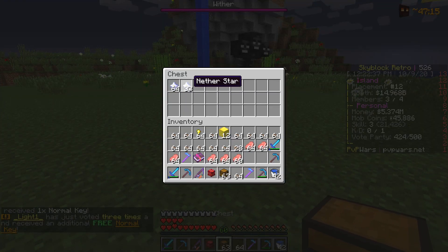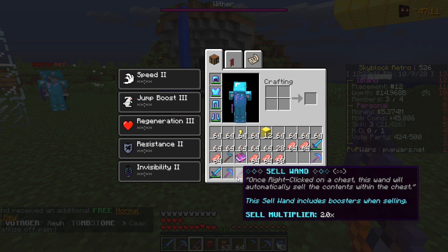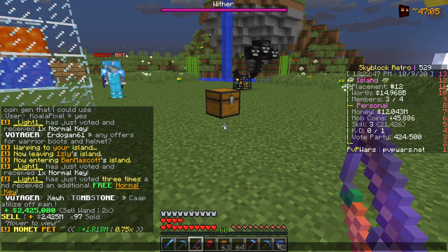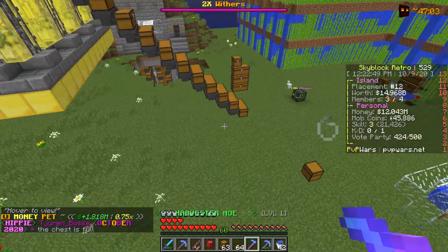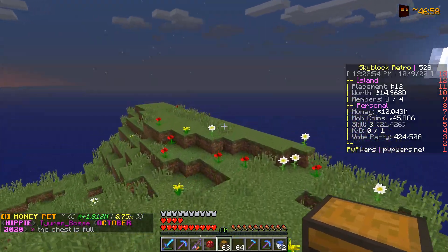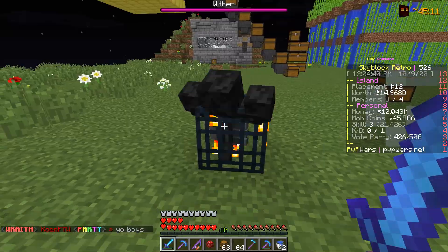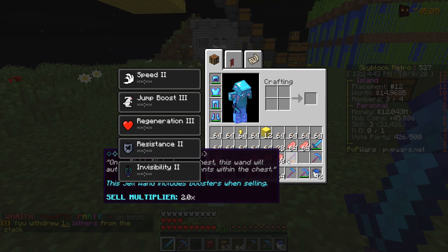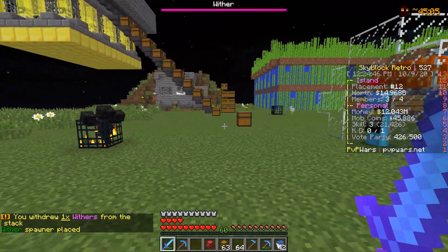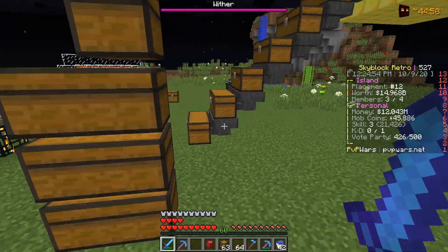We obtained a stack and 33 Nether Stars, and selling with our two times sell wand and money pet, we made 2.4 million dollars. That's not too bad — keep in mind this is just one spawner. If people start to obtain more and more, I can see people making a ton of money. This spawner is basically game-changing. This new money method is going to be crazy, and it's going to be very hard to obtain this spawner, so it will be rare in the economy.